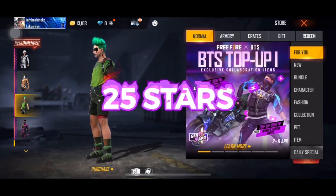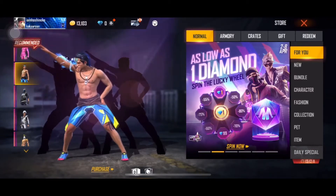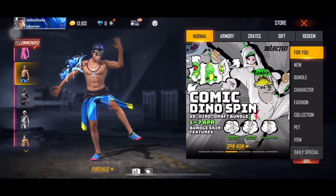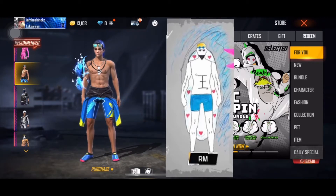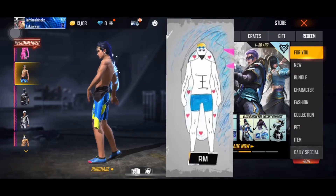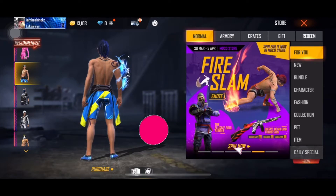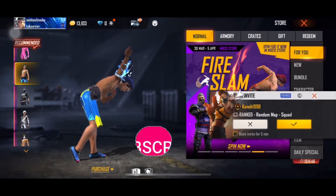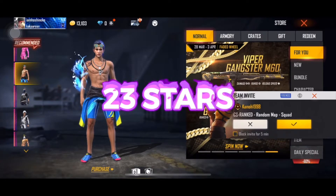Now we have RM's concept. BTS RM's costume is a surfer concept with a swimming cap, but in the final design the cap was removed. He also described that it has a water effect or wave effect. RM's costume was the only skin to have a surfing board, which will be the official surfing board for this collaboration — so be sure to log in to Free Fire Max because it's free. The Bangtan Boys gave a total score of 23 stars for this design.